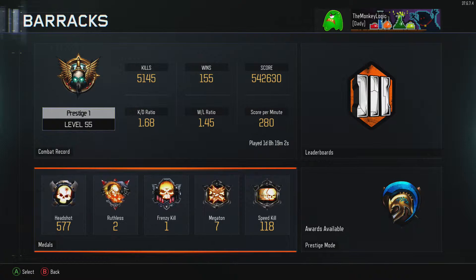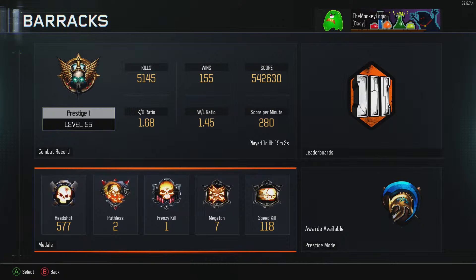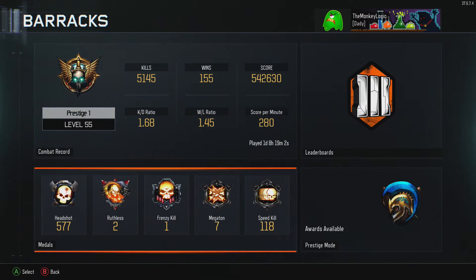Medals: got the Headshot, Ruthless, Frenzy Kill, Megathon, Speed Kill. Nothing too special. Ruthless is like the 15 kills — yeah, I get 15 and 0 kills. So that's pretty much that. I got a day and 8 hours into the game, I'm moving up slowly, taking my time, getting those headshots. 577 headshots, guys — that's a lot of headshots.